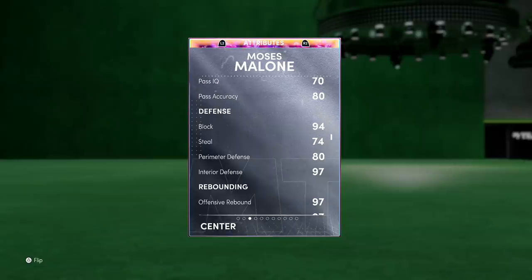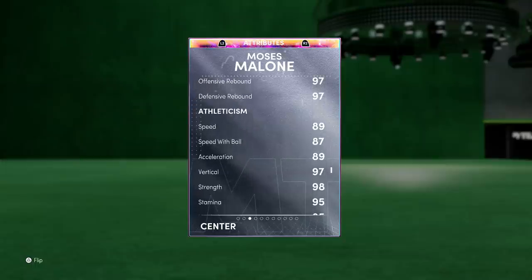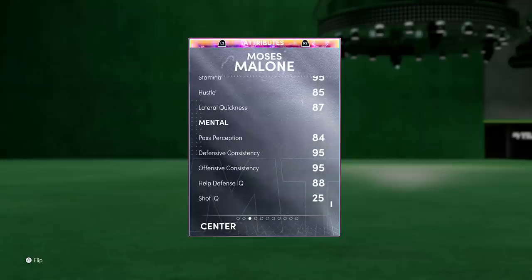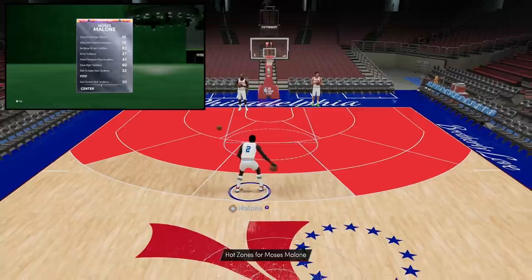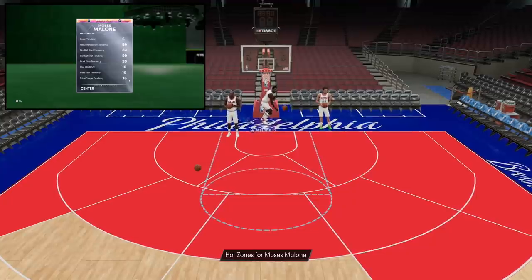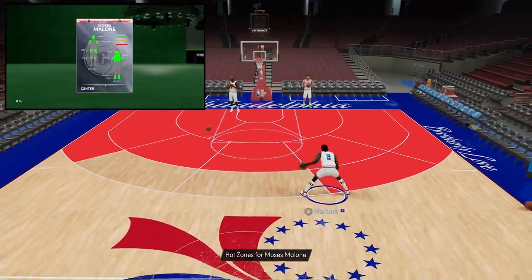97 standing dunk, 83 ball handle - so with a coach or a shoe he's gonna be able to speed boost, which is insane. 94 block, 97 interior defense, 80 perimeter defense - so he can basically guard the one through five, and you'll see why with the badges. 74 steal, the rebounding is out of this world, the speed is super nice. 97 vertical, 87 lateral quickness. The mental game on this card is on point. All the way down the tendencies looking good - 99 pass, 99 shot contest, 99 block shot.